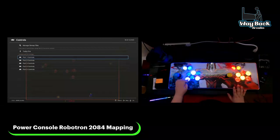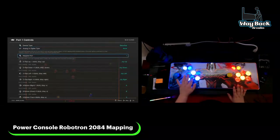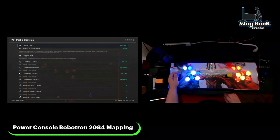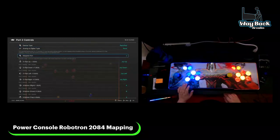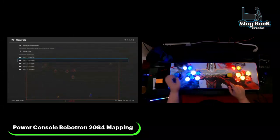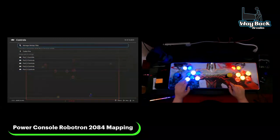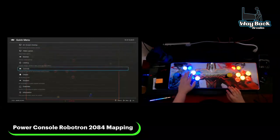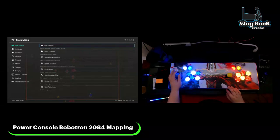We're going to do port one — just double check that your map port should be one, that is correct. Default automatically does that. Now for port two, you're going to map your port as one — it currently says two, we're going to map it as one. We're going to go back, go up to Manage Remap Files, and save this as a game remap. So now every time you play Robotron, both of these joysticks will be player one. We're going to go back, and now we're going to go into Settings.